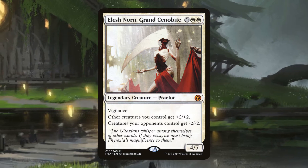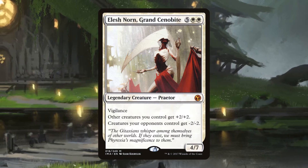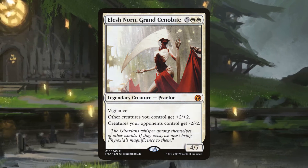With all of these effects we can reliably ensure that when we give opponents inkling tokens with Shadrix, they won't live long enough to be useful in any way. But we want to do more than just cancel the downside of giving things to opponents — we want to win the game when our opponents' creatures die.